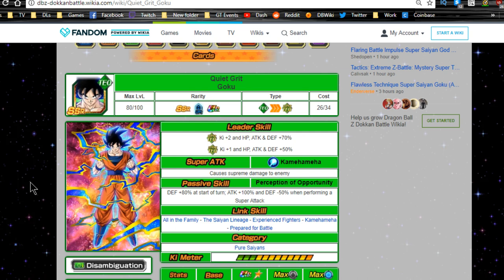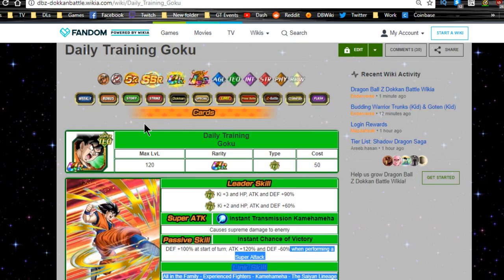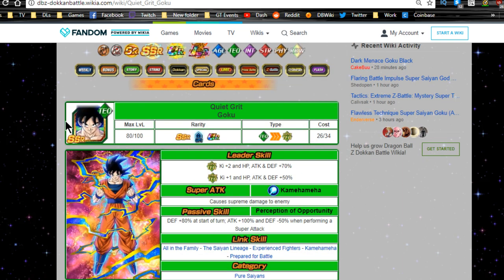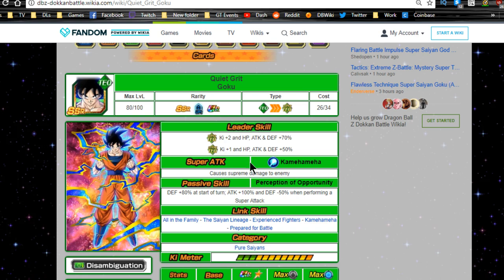Welcome back for another Dokkan in-depth. Today we're going over the LR Goku — the one that goes from base form TUR all the way to Super Saiyan 3 Goku Golden Fist. We'll cover all the SSR to LR forms, how to Dokkan awaken him, linking buddies, and a theoretical guide with the S-tier units I'd recommend. His leader ability when you first pull him is super tech type Ki +2, HP, tech and defense +70%, or extreme tech type Ki +1, HP, tech and defense +50%.